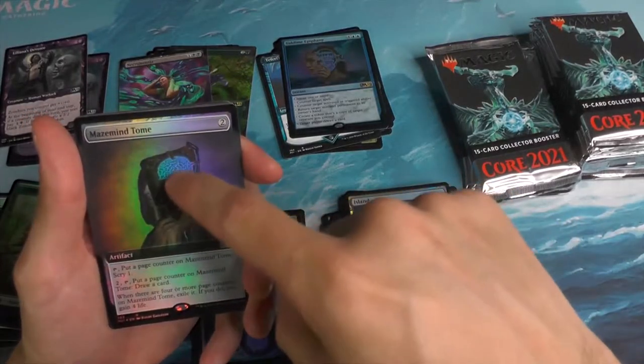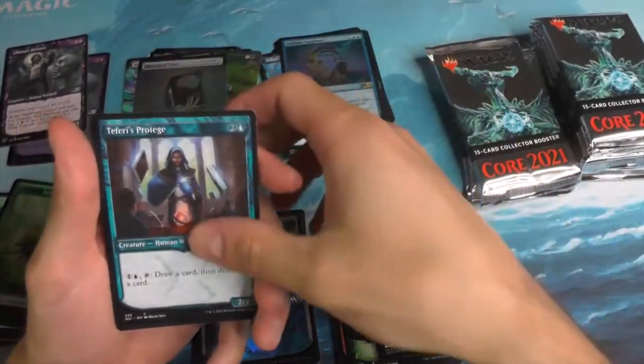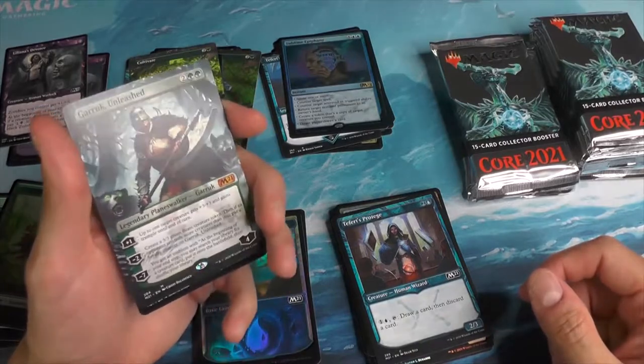I wonder if you can actually go through the maze here. The Fairy's Prodage — we'll stick that down here. And a Full Art Cultivate. So here you go — it's the Garrick Unleashed Mythic, extended art.